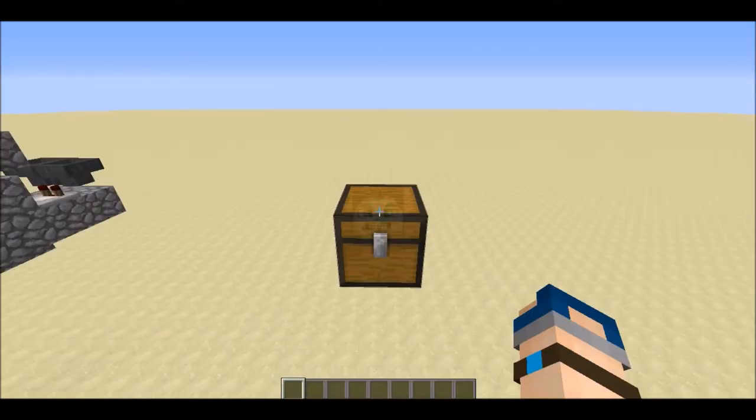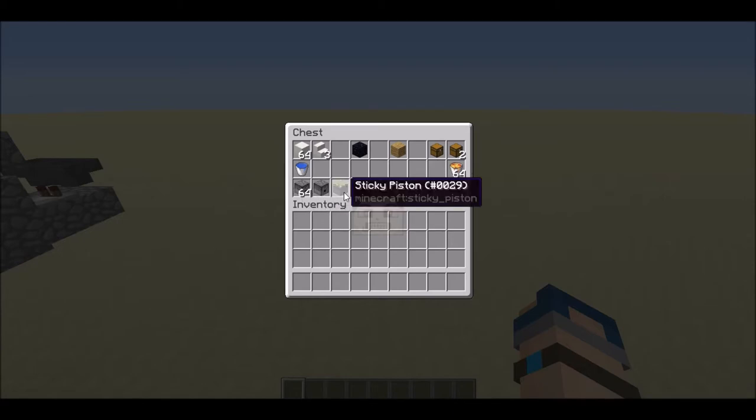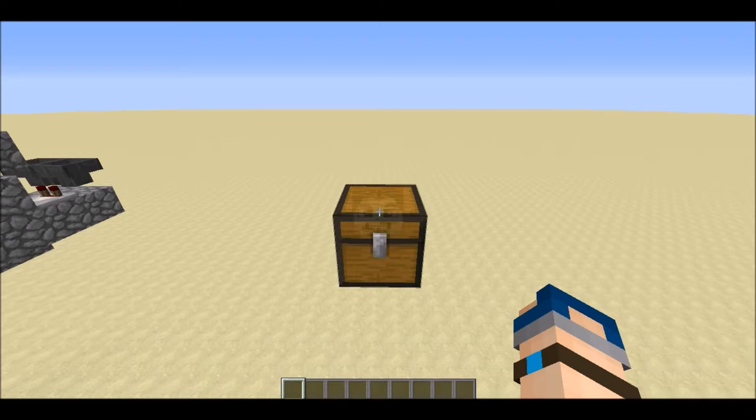The stuff you're gonna need: just two stacks of a block of your choice, three stairs of your choice, one obsidian block, one wood plank block, one trapped chest, two chests, one water bucket, a few lava buckets to generate obsidian blocks, a few droppers, one dispenser, one sticky piston, one redstone lamp, a few hoppers, a few redstone comparators, a few redstone repeaters, a few redstone torches, and a few redstone dust.